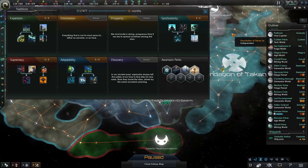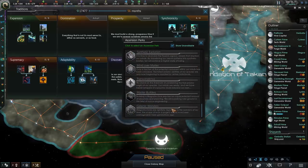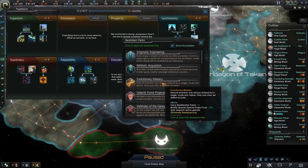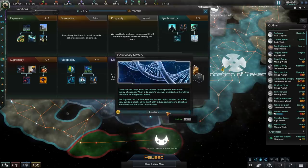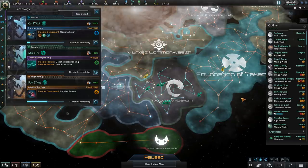Alrighty, we have now finished our 4th tradition tree, and now we can pick our 4th ascension perk. Before 2.2, when playing tall, I would generally go for galactic wonders at this time. However, since we don't have the mega engineering technology and we'll probably not have it for quite some time, I'll be going for evolutionary mastery. With this advanced gene mod technology, we'll secure the future of our nation. And with this assurance for the future, I believe it's a pretty good time to end the episode.